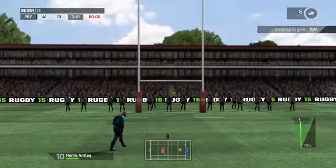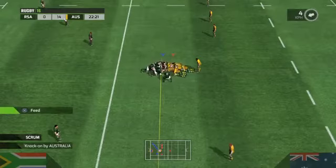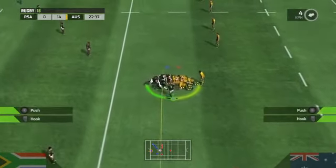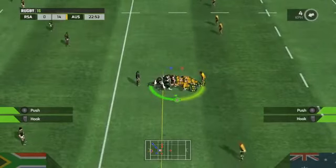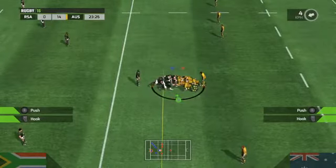Kicking is handled by the right joystick by simply flicking it back and then forwards. The scrums are also won by using the right joystick — you have to make a half-moon shape while trying to push forward. It's pretty much bare bones; there's not much more to it than just moving the joystick in a half-moon direction.